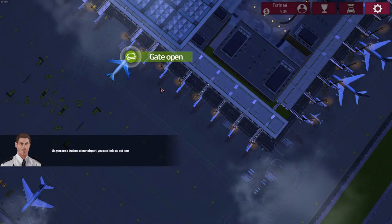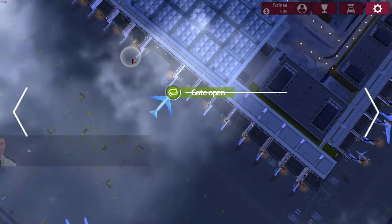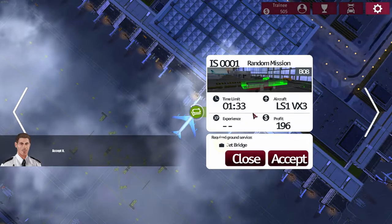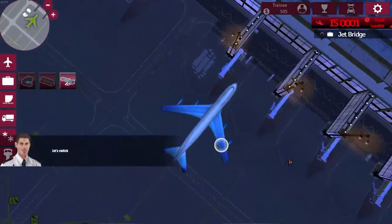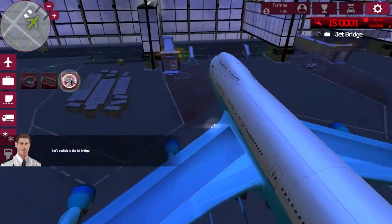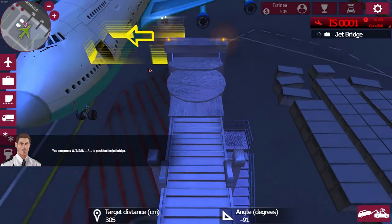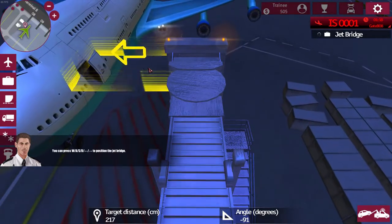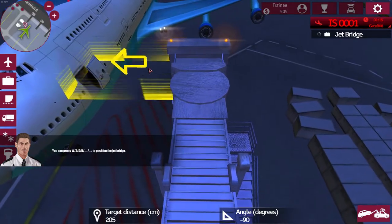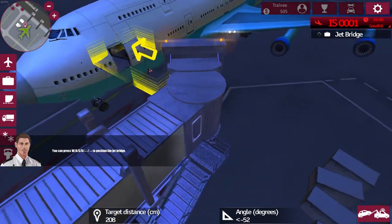Click back to the mission map. Green random mission - so that needs a jet bridge. OK.